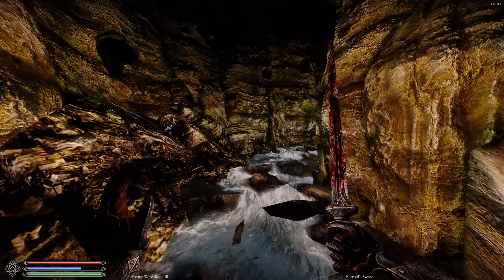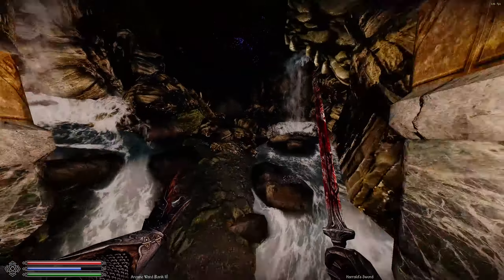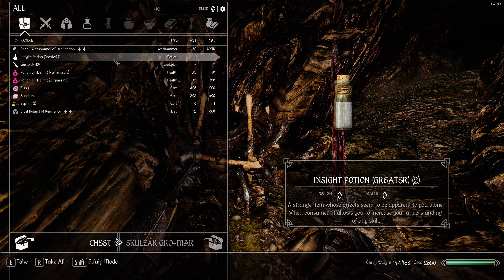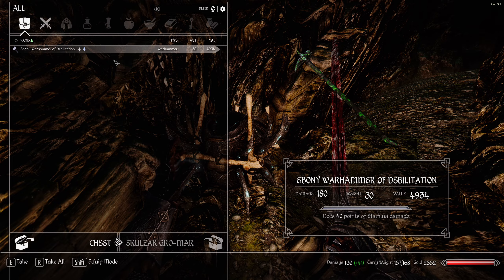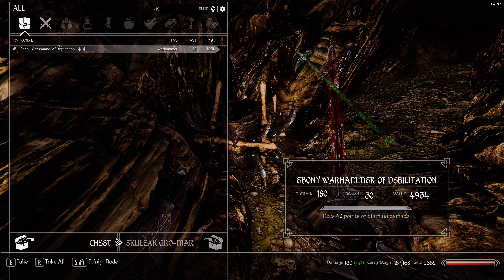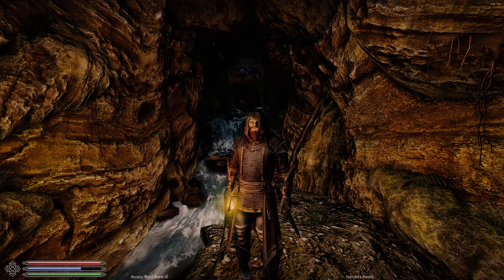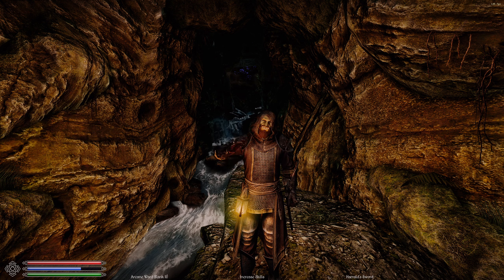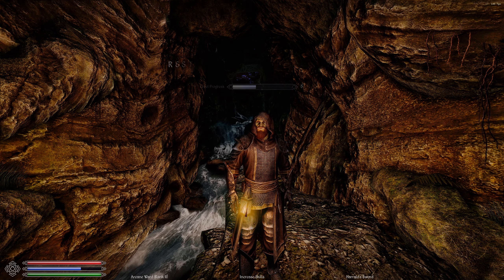Going into Kagrenzel — I'm sure most of you know about this. There's a nice little chest right here: Ebony Warhammer of Debilitation. I'm not even going to take that to sell it. I'll take this to sell it though. Debilitation is drain stamina — pretty useless. Okay, that concludes episode two. In episode three we're actually going to make our way to Whiterun — I want to go grab Bouncer and do a couple camps over there, get some level ups. Catch you guys in the next one.